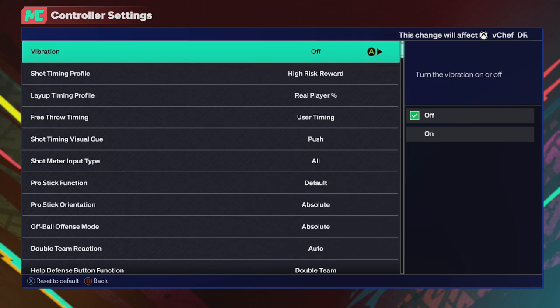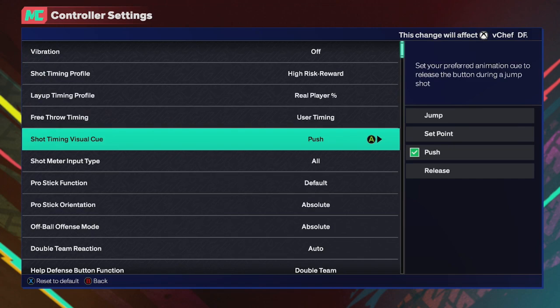Make sure you do have vibration off as well, because when you're having your meter off, having vibration on just kind of messes me up — it vibrates and throws off my timing. That's obviously more of a preference thing. And then shot timing visual cue — obviously this is all up to preference. There are some people that use set point and are really good at shooting. I've always used push. If y'all are struggling to shoot in this game, I do recommend trying push, and I'm going to show y'all exactly why when I show y'all the jump shot. It makes it a super easy visual cue, so go ahead and put push on.